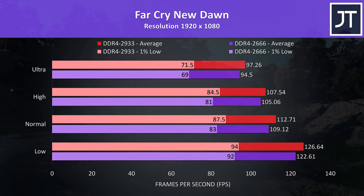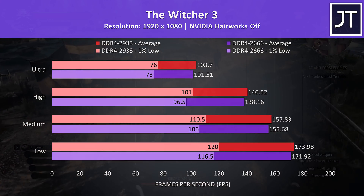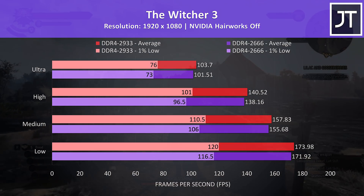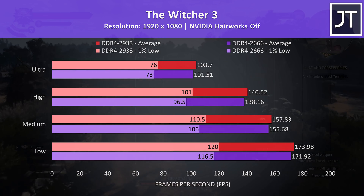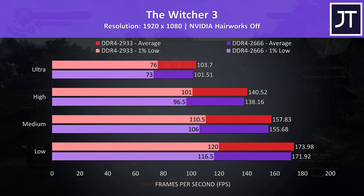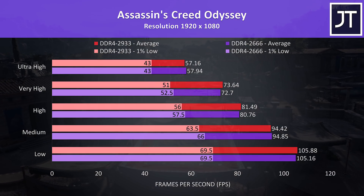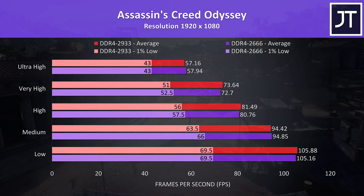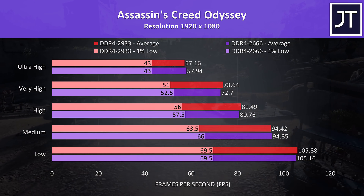This game has been noted as being more CPU sensitive in the past, and memory is definitely tied into that. The Witcher 3 also saw some improvements with the faster memory, however like most of the other games tested it wasn't that much and wouldn't realistically offer a perceivable difference in most cases. Assassin's Creed Odyssey was tested with the game's benchmark, and performance varied based on setting level, but not that much difference regardless.